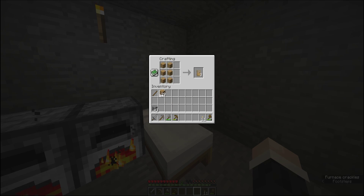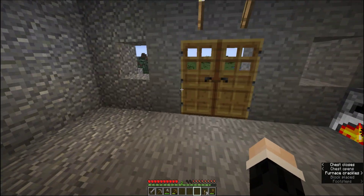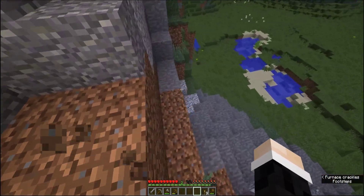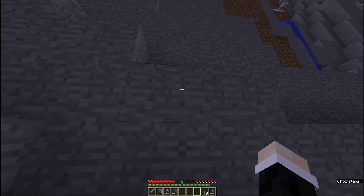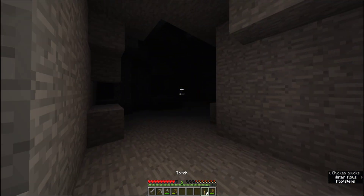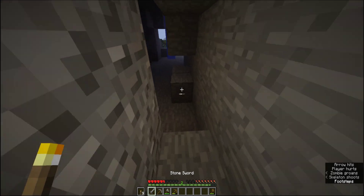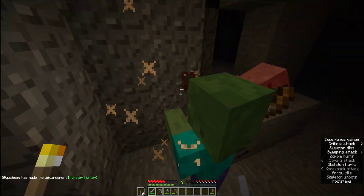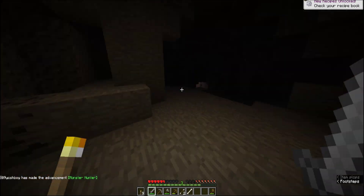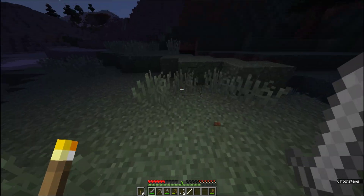Und die Tür natürlich – ganz wichtig. So sind wir erstmal ausgerüstet. Es wird schon Nacht. Vielleicht bleibe ich die erste Nacht mal auf und gehe in diese Höhle da rein, denn Mining ist nachts genauso wie tagsüber. Oh nein, ein Skelett – zum Glück meine liebsten Freunde. Knochen nehme ich vielleicht mit, falls ich einen Hund finden sollte.